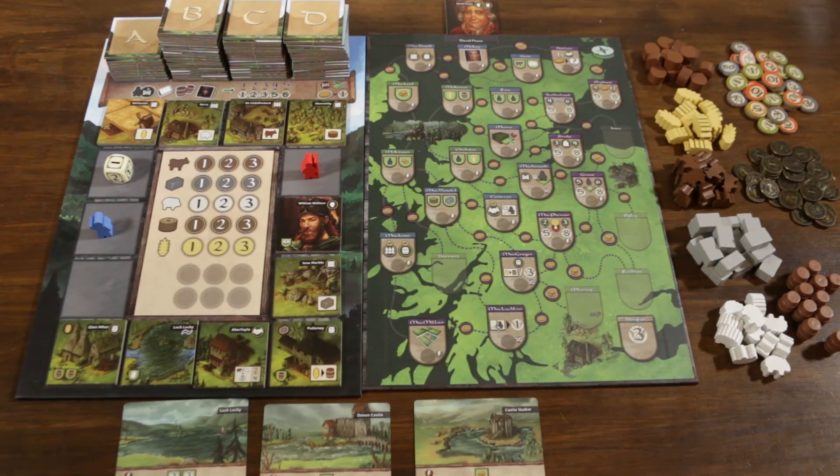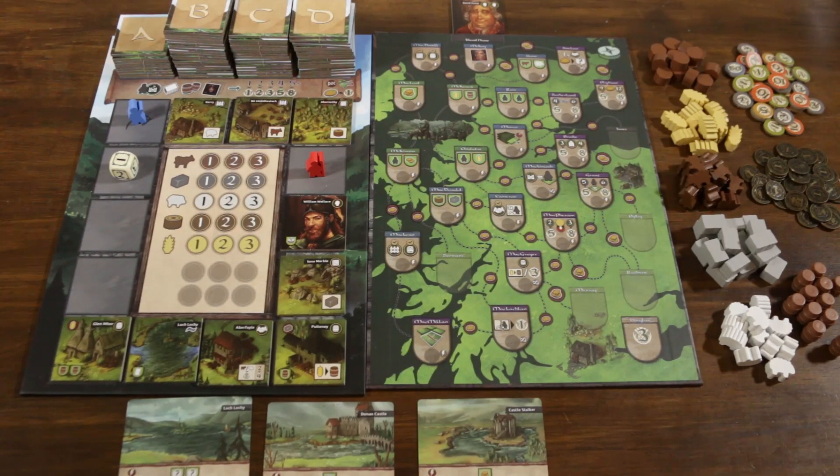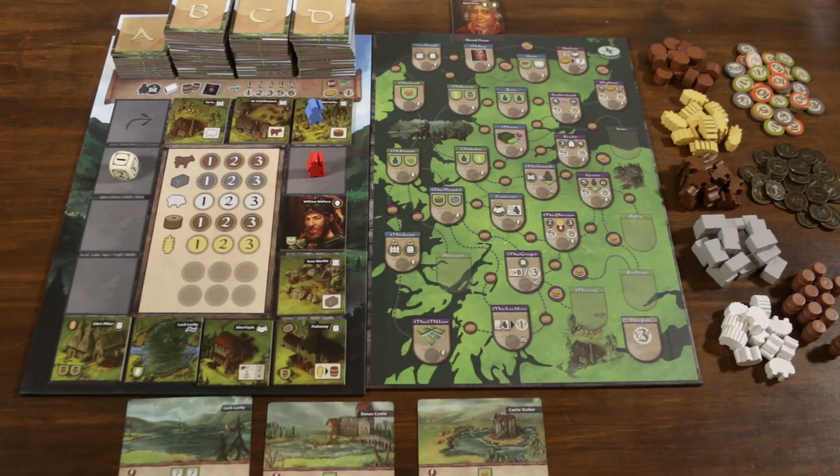Here it would be the blue player's turn. A player can take as many turns as they want so long as they remain the last player in order. In a low player count game we have the dummy dice player, but in any normal game the blue player could continue moving forward, taking tiles into their supply and really cashing in on another player overextending.